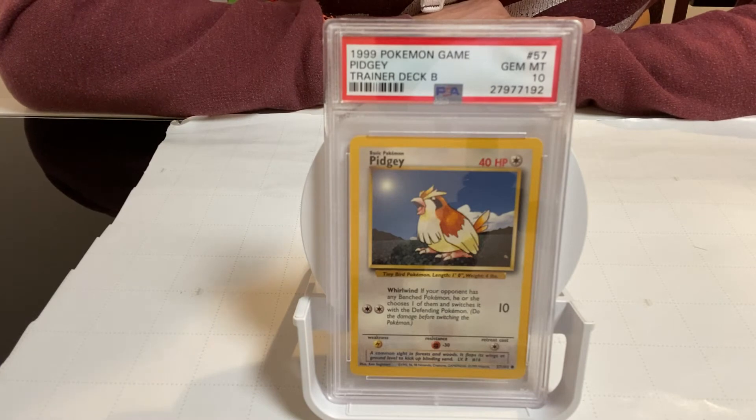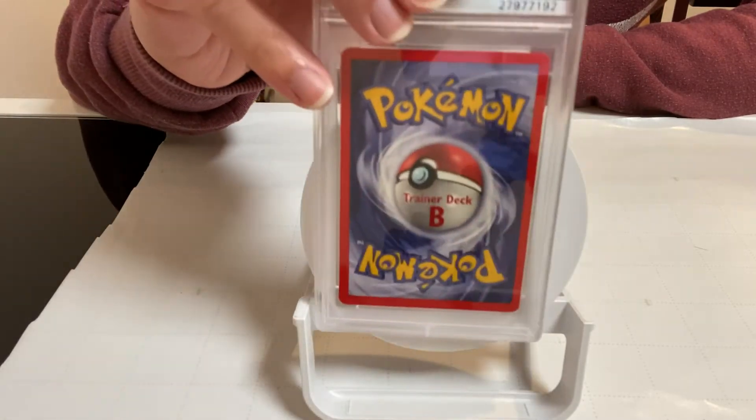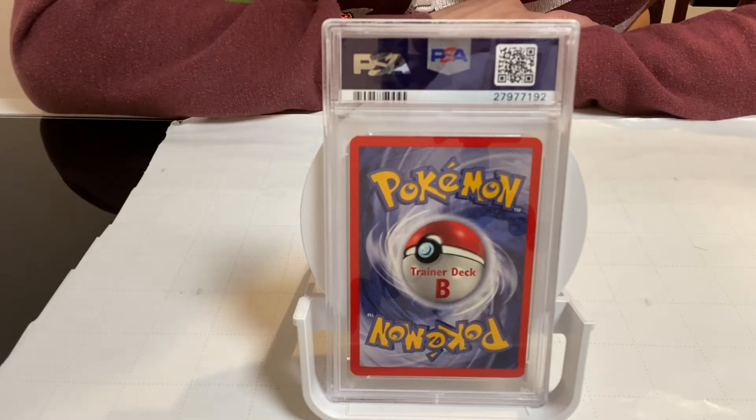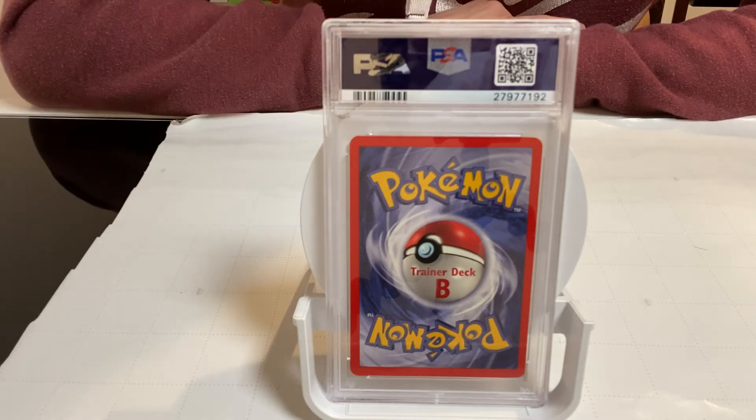The front looks just like your standard unlimited base set Pokemon card. The unique thing is the back — it's a Trainer Deck B, which is very different from a typical Pokemon card back. These were sets given out for Pokemon games. There was a Deck A, which featured Machamp, and a Deck B, which is Misty's deck — and this is where this card came from.